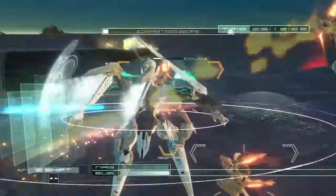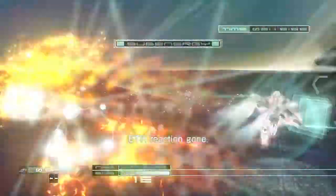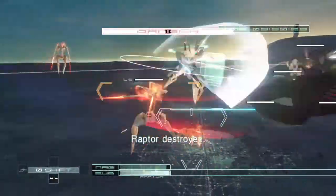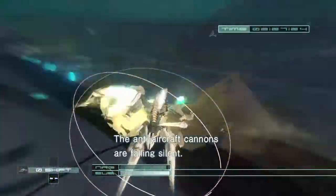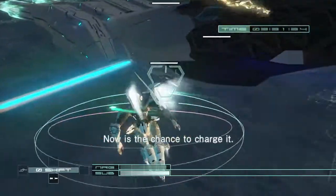Reinforcements approaching. ETR reaction gone. Enemy reinforcements arriving. Raptor destroyed. ETR reaction gone. Raptor destroyed. ETR reaction gone. The anti-aircraft cannons are falling silent. Now's the chance to charge it.